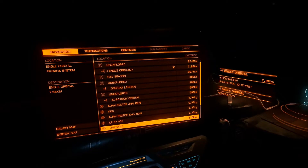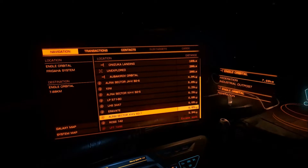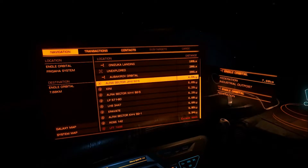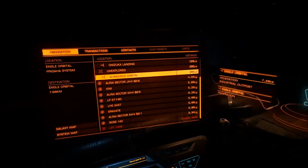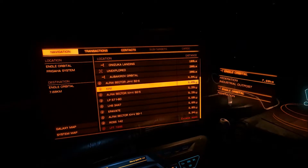Below these we've got systems. You can tell the difference quite easily — the system icon looks like a small model of a solar system, and the distances are generally far, far greater as well. For example, Albuquerque Orbital is 296 light-seconds away, while Skinny is 5.09 light-years away, so substantially further away.